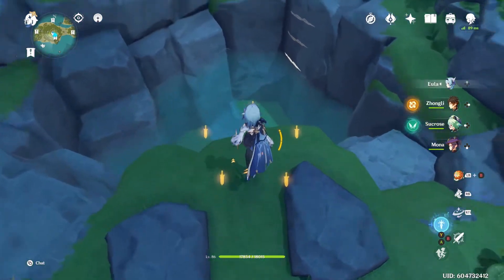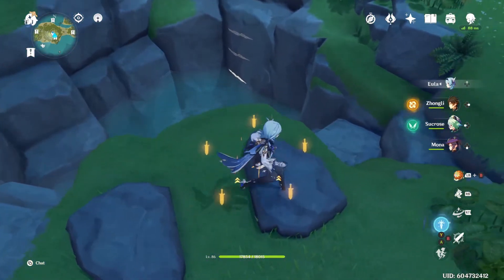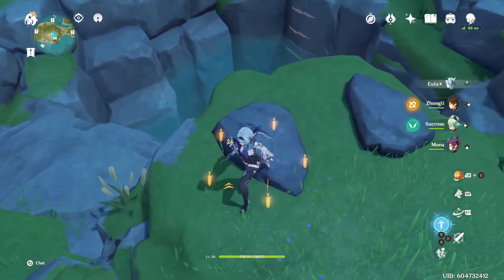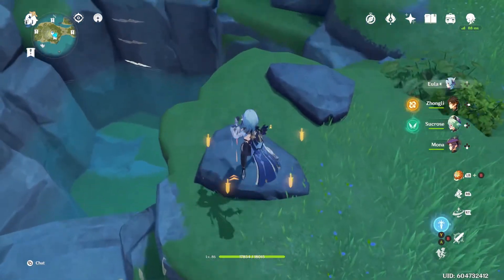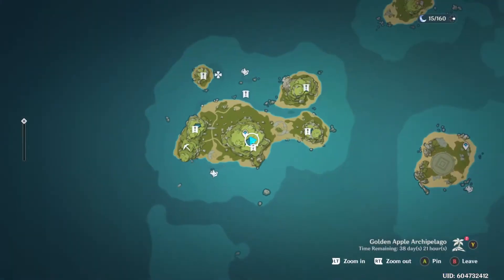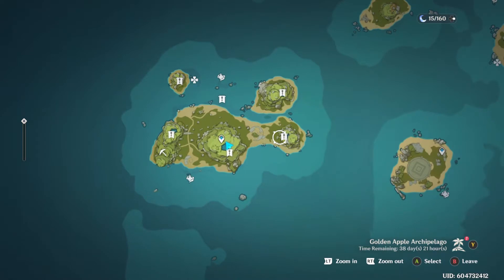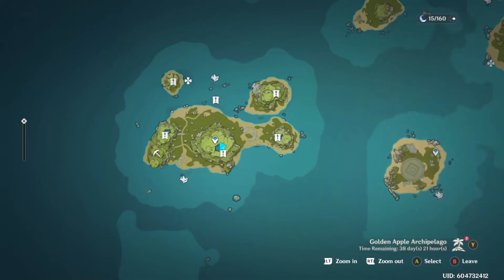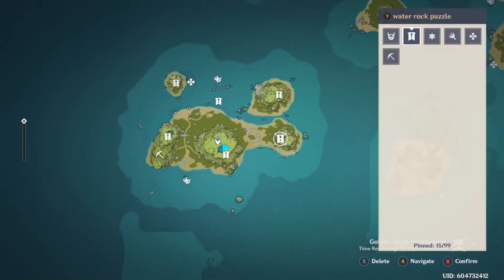So you find these little pressure plates around the area and basically just follow the mural. The first one goes to level one, then you just go to the other ones and put the level for those in.